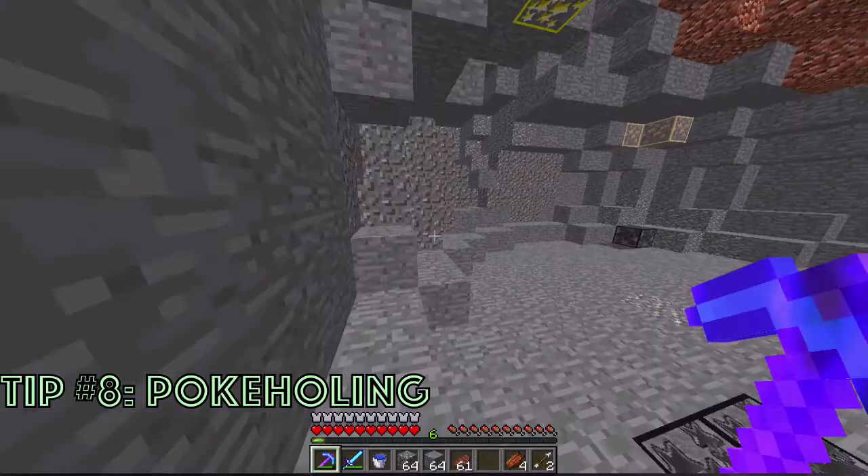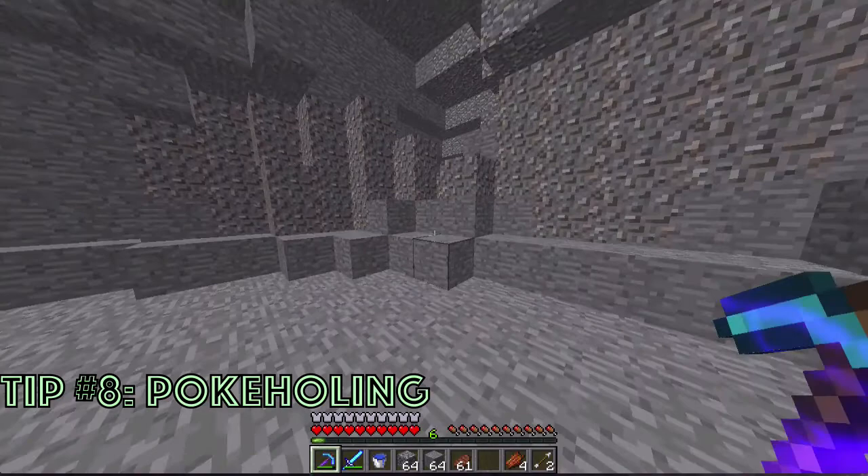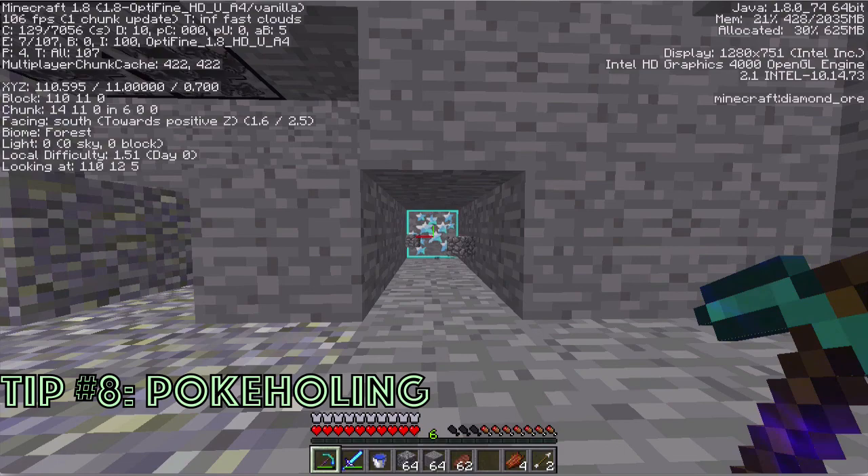Tip number eight: poke holing. Pretty self-explanatory — you just poke into a wall, poke into the ceiling, poke into the floor. Basically, you're just trying to get lucky finding diamonds at Y11, and here's a clip that I totally didn't plant diamonds in just to make it look like I found some.